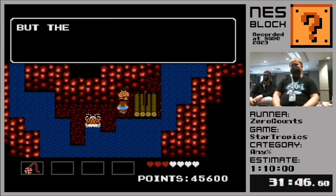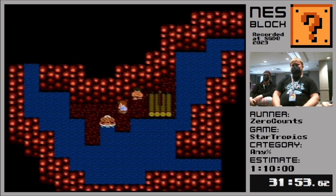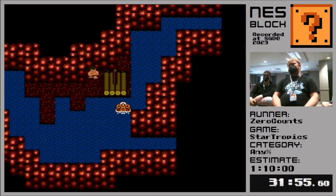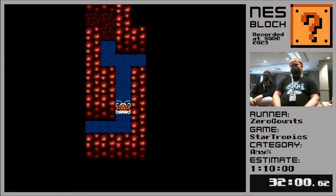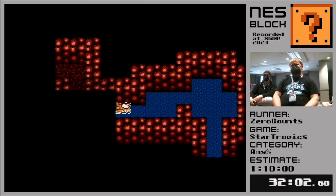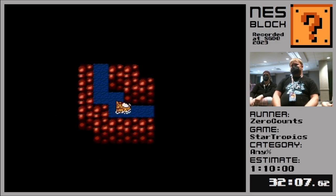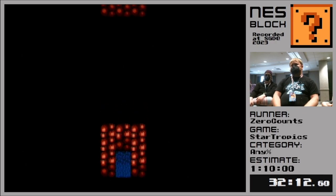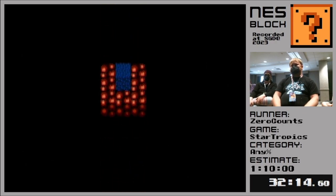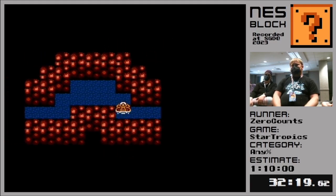And lo and behold, Babu is also in the belly of this beast. We talked to Babu and Babu tells us that he had a lighter on him. If we had it, we could build a fire and then we could cause the whale to sneeze. So we have to go and find the lighter. The lighter is always in the same spot, so this is all just buffered inputs as we make our way to where the lighter ended up.